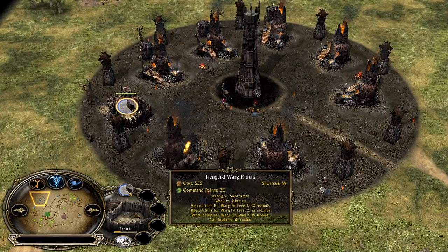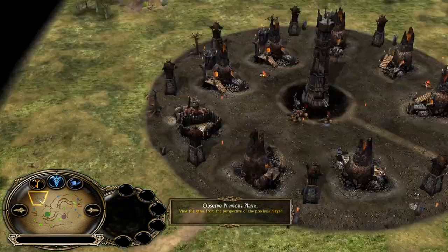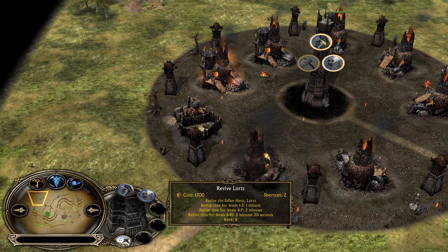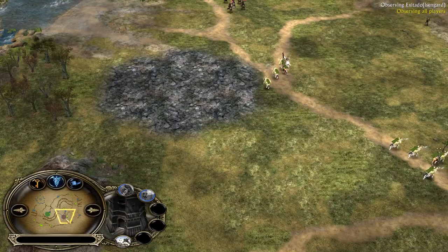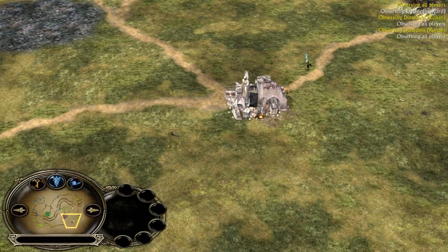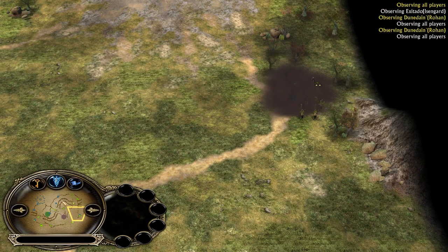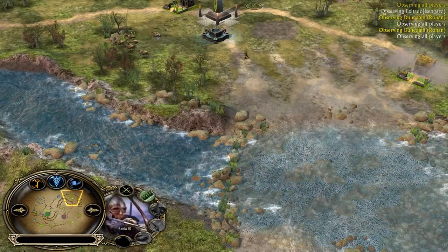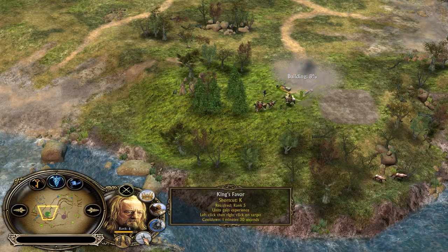At this point Isengard is losing too much money — each Warg Rider without slaughterhouses costs 700 or 552 with slaughterhouses. Saruman will cost 2800 to revive and Lords 1300 — that's 4100 total needed. That's why he's so poor. Rohan has a legitimate chance to win this game because he's almost 2000 in the bank. He'll very soon be able to rebuy the castle, and the second he does he'll have not just a castle but two outposts, majority of the map under control, with a level-10 rohirim army and level-10 Legolas.